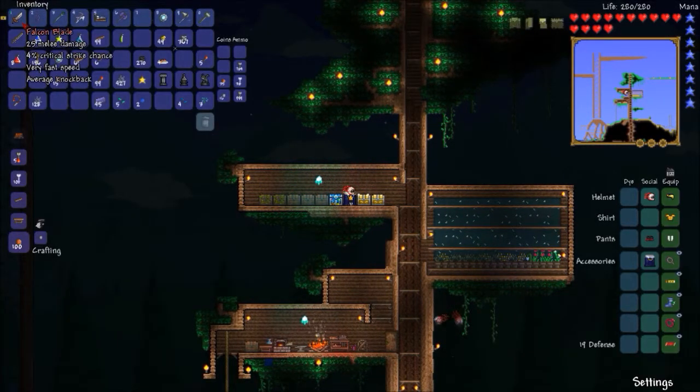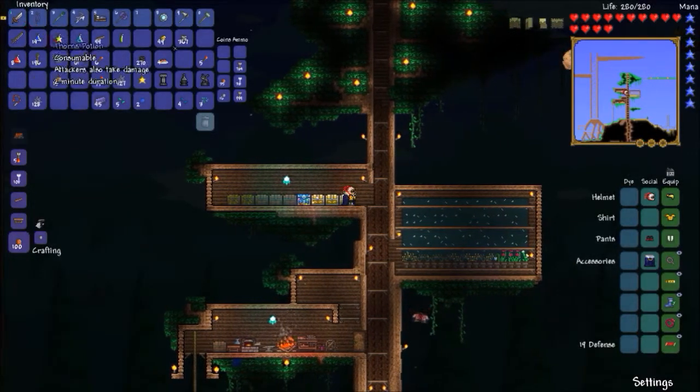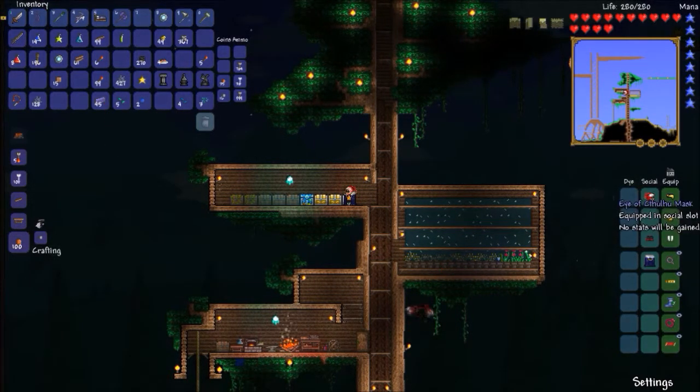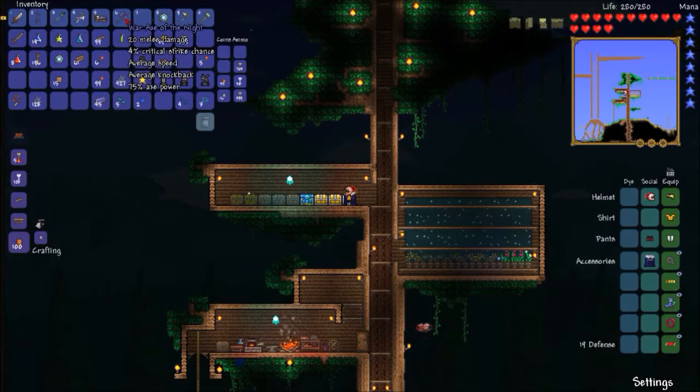I got a new sword. This is the one we got a few episodes ago, and I got this one while I was finishing up using my bait and doing some quests for the fishing guy. I also killed the Eye of Cthulhu a few more times and got the Eye of Cthulhu mask. Got some more demonite bars, and I upgraded our axe and our bow.